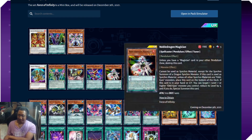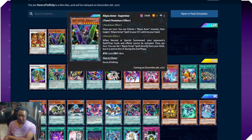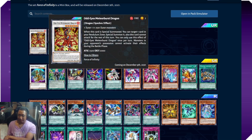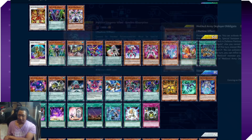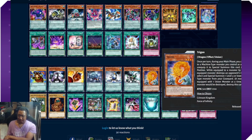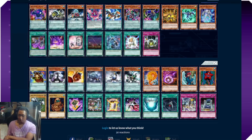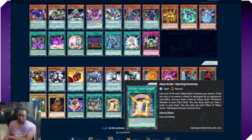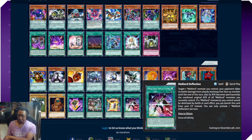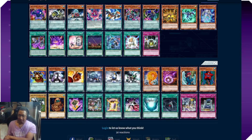This is probably the most versatile of these generic removal options because you get to keep your normal summon — it's a special summon from the hand, unlike Lava Golem or Volcanic Queen which eat up your normal summon. That's a powerful tech card for tournaments, so if you're a tournament player you definitely want to pick that up. I didn't see anything else in this box that was remotely interesting — Mech Lords don't interest me, the Odd-Eyes support doesn't interest me in the slightest; we're going to need a way more complete version of Odd-Eyes before those cards are worth looking at.